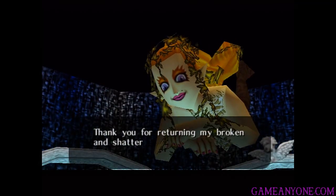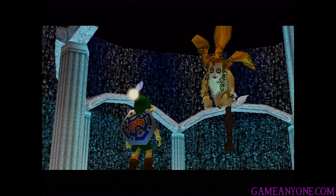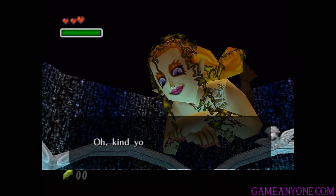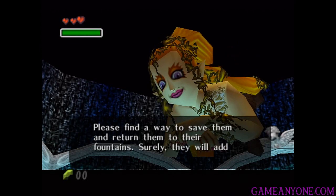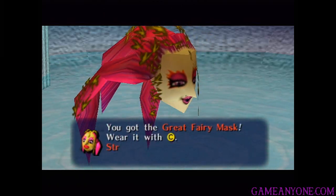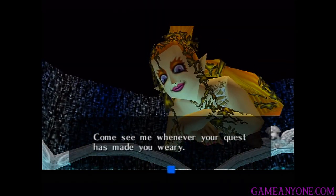Kind young one — thank you for returning my broken and shattered body to normal. I am the Great Fairy of Magic. For now, this is all I can offer you. Allow me to ease your weariness as a token of my gratitude. Scattered throughout the four temples of this land are broken Stray Fairies like me. Please find a way to save them and return them to their fountains — surely they will add to your strength. Allow me to grant you something good so that the Stray Fairies will not fear you. And we get our second mask: the Great Fairy Mask. Stray Fairies will fly to you when you wear it, and you'll know you're close to a lost fairy if the mask's hair begins to shimmer.